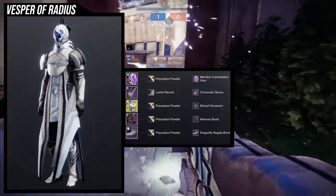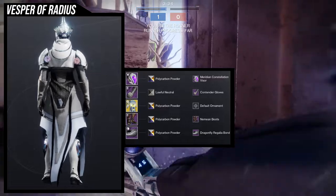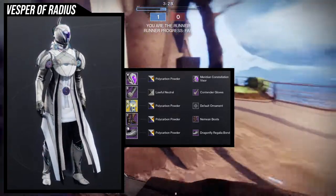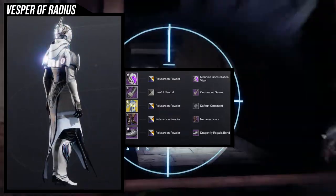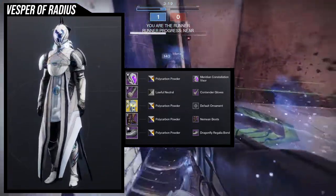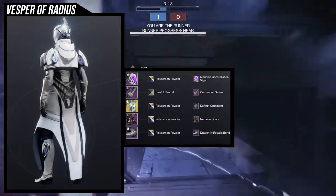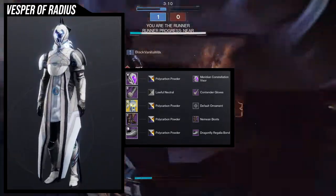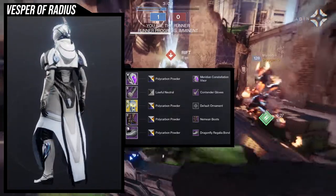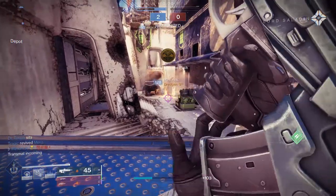For the bond, I wanted something low-key that didn't take too much attention because I want the chest piece to be the main focal point. I'm using Polycarbon Powder for this one, and the helmet is from Meridian Constellation — the same as my Titan. What I find funny is I actually designed this Warlock set first and then did the Titan last. Warlocks, let me know what you guys think — I really like this one because it's very to the point, and the gem in the helmet looks really good with it.